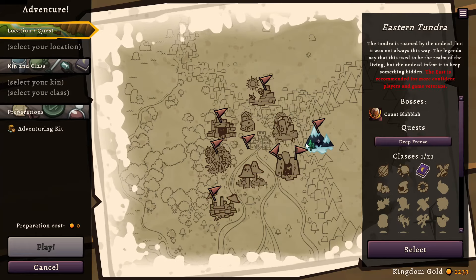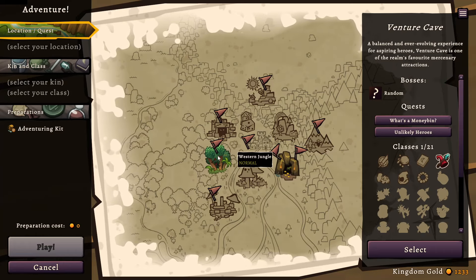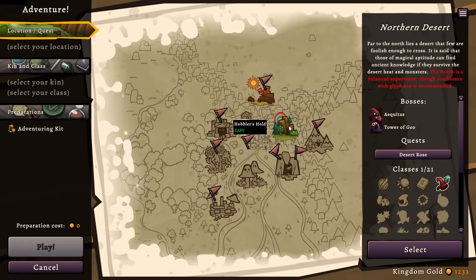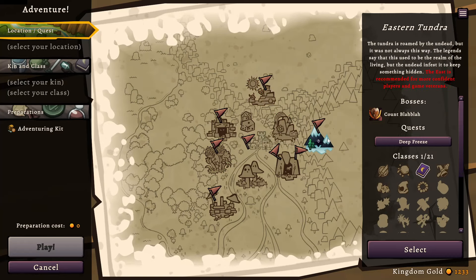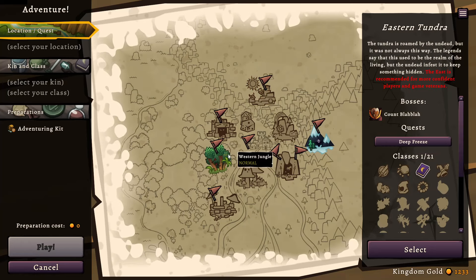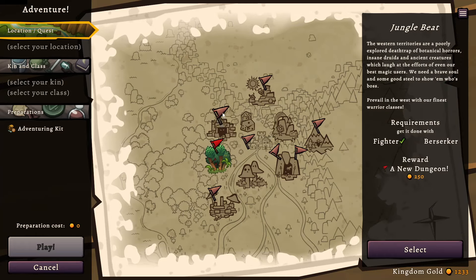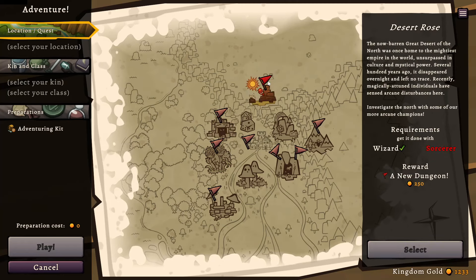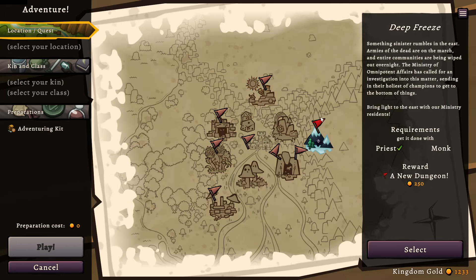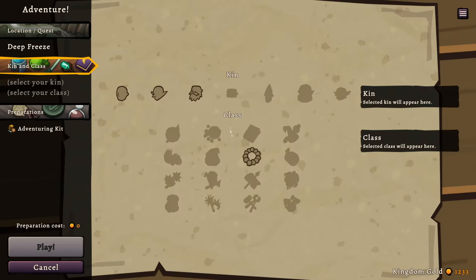But let's do something monkish. Monks go north, don't they? No, that's for wizards. Then monks go east? Maybe. Yes, it is Monk in the Deep Freeze. Alright, so I really like Monk. Monk is a pretty cool class.